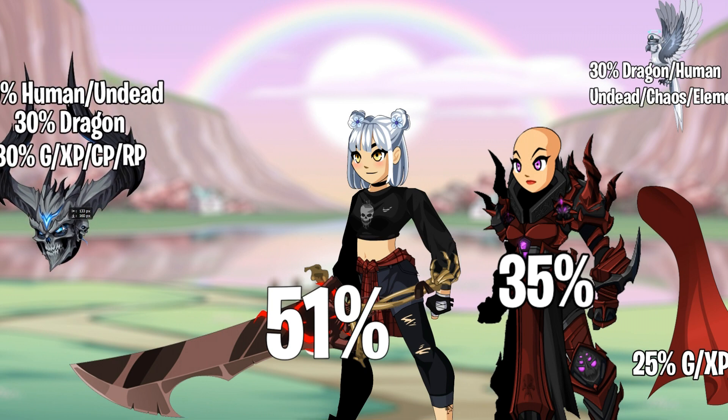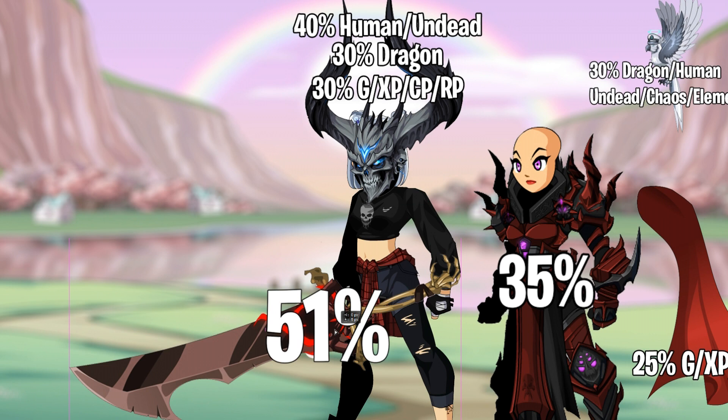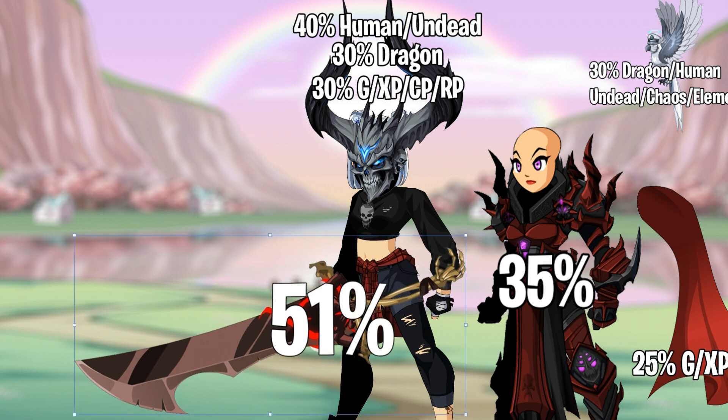Now let's say you equip Head of the Legion Beast afterwards. That will give you 40% more damage to humans and undead, 30% to dragons, on top of the 51% you already have. These two work together because they are specific enemy types and not 'everything.' 'Everything' is one category; these are each their own categories.